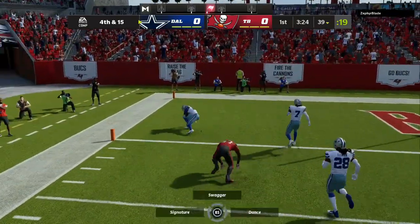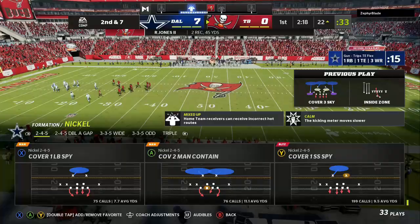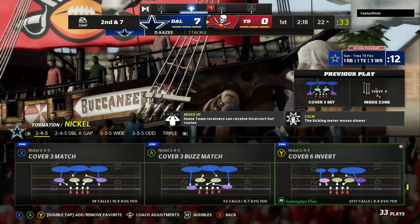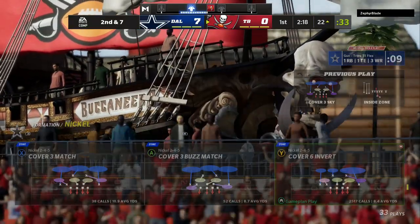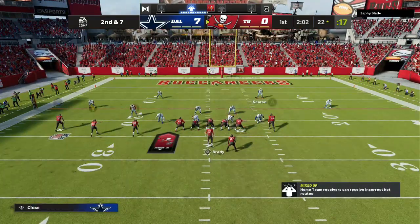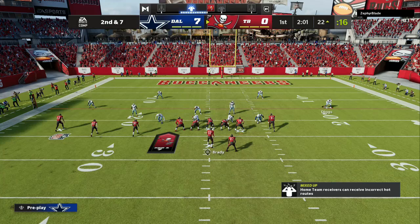Playing the sticks out of Cover Three, mixed in with my matching scheme — that is in the link in the description. In the link you're going to have the whole match plan: Cover Four Quarters, Cover Six, Cover Nine is going to shut down Gun Bunch. You're going to get super fast nano blitzes and a lot of other good stuff.